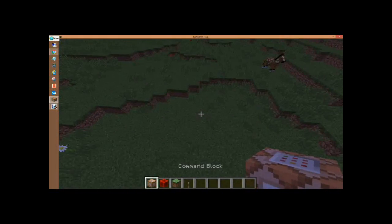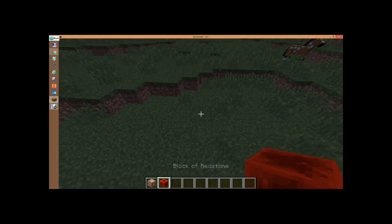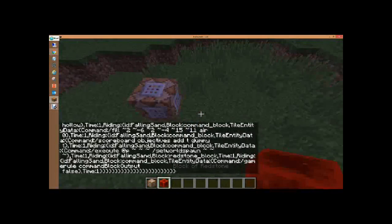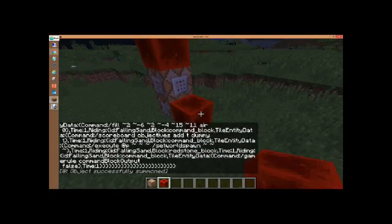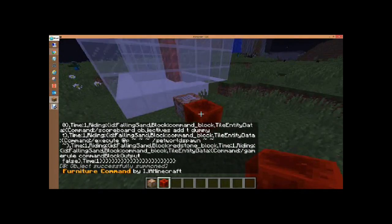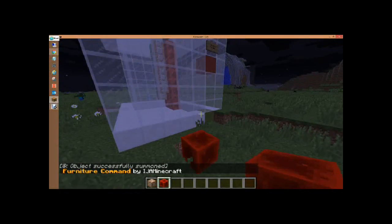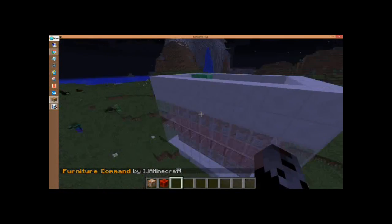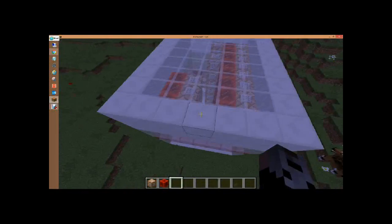Once it's copied, go into your Minecraft world, get a command block — simple. Place the command block, click Control+V at the same time, and then it should paste. Put a redstone block next to it and then it starts building your structure. It's the furniture command by IJ a Minecraft.